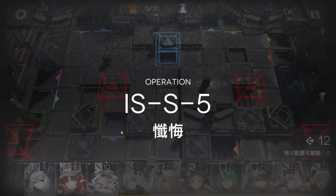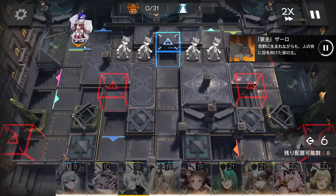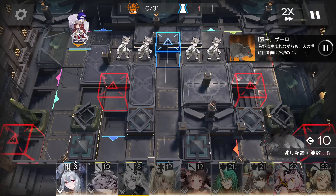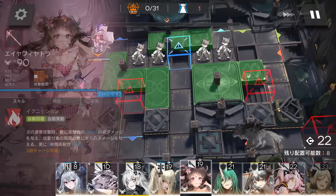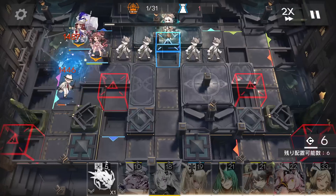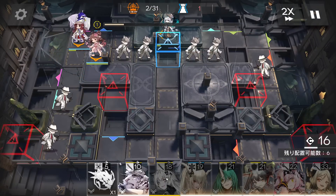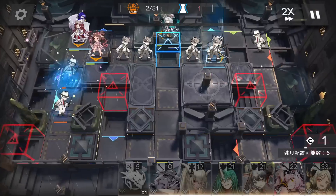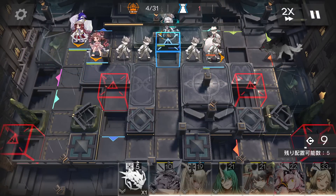It's actually a pretty easy stage. You just need to successfully stall the boss with Hoshi. First, deploy Flag Vankar here facing the bottom side to gain DP. Then deploy Eia to help kill the enemies, otherwise you'll leak. Now place Sculptor in the center to charge the skill. Then Lapland facing the right side to block enemies as well, and just keep waiting for DP.